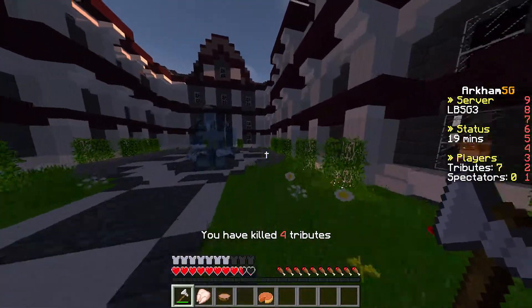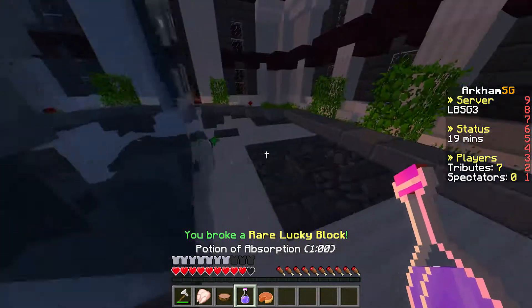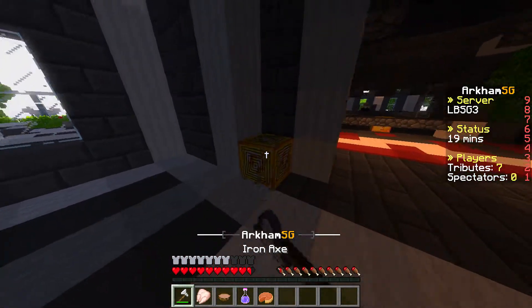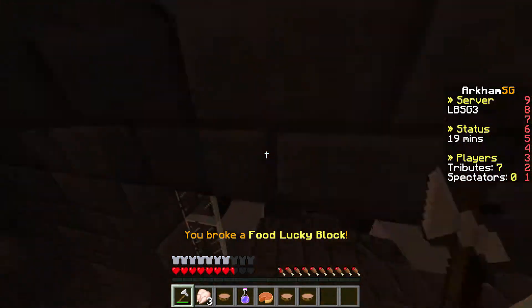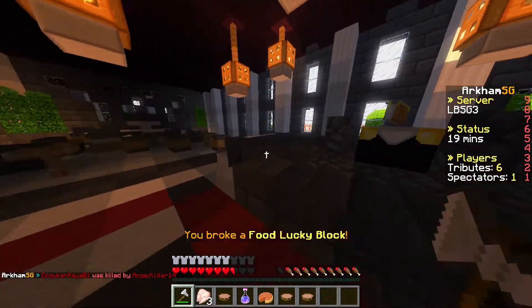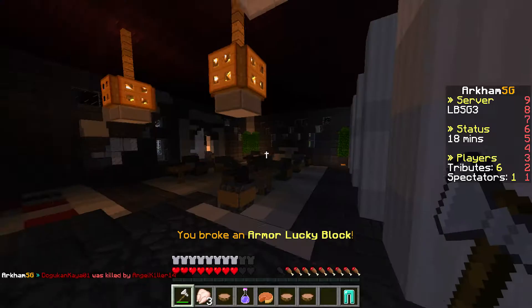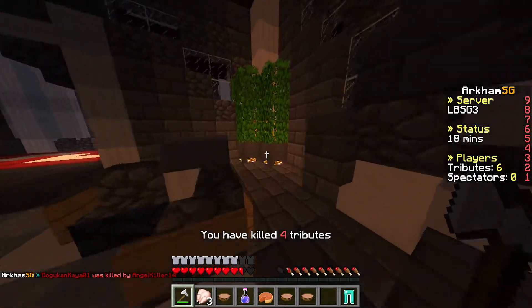I guess we'll be going to the mansion to get a few things, so we'll come out deathmatch all prepared. But I don't think anybody really went to the mansion. Normally they get that lucky block before they do that. Got an unlucky block, that's okay. Food. This enchanting table's nice, you can use this. Good chance. Got some boots.